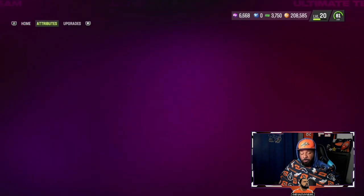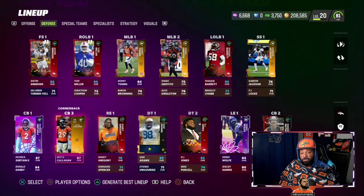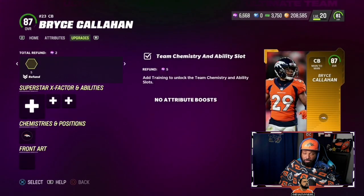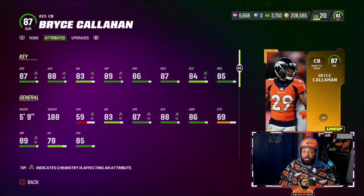W. And then also in the slot, we have Mr. Bryce Callahan. These two are unsung heroes. Bryce Callahan obviously signed with the Chargers, but we're not rocking Chargers card art on the Broncos theme team — we're rocking the Broncos card art. He has 87 speed. So we have two 87-speed corners and an 88-speed corner.